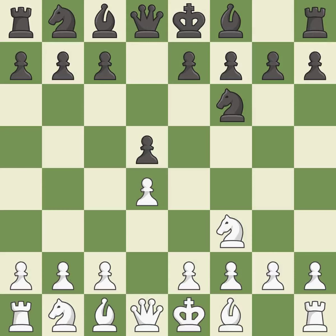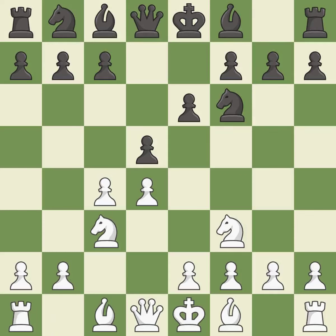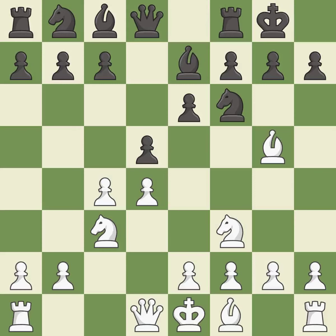d5 gains space in the center and controls the e4 and c4 squares. e6 defends the d5 pawn and allows the dark-squared bishop to develop. c3 develops the knight, attacks the d5 pawn, and controls the e4 square. b7 develops the bishop, supports the knight on f6, and prepares castling. This develops a bishop off its starting square, getting it into the action. Castling gets the king out of the center and activates the rook.